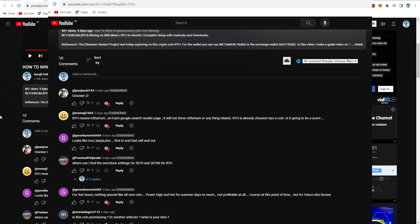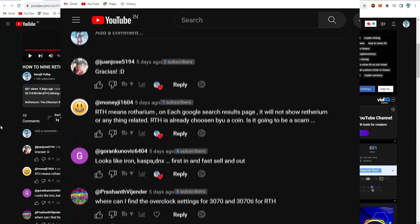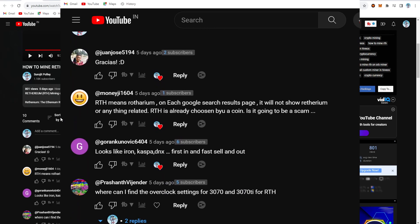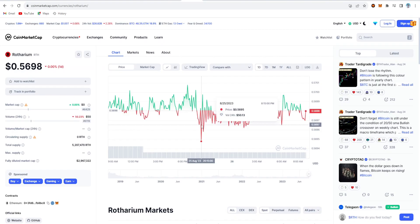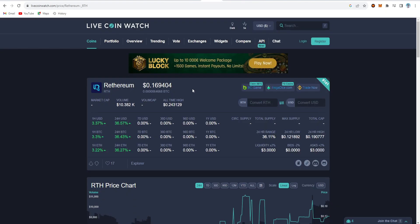Before this, someone commented on my previous videos about Rhetherium — which is RTH — that on each Google search result page it will not show Rhetherium, or that RTH is already chosen by another coin, suggesting it is going to be a scam. The answer is: this is the actual coin that is proof-of-work based and also mineable. This is the icon for the actual Rhetherium, and the price right now is $0.18.